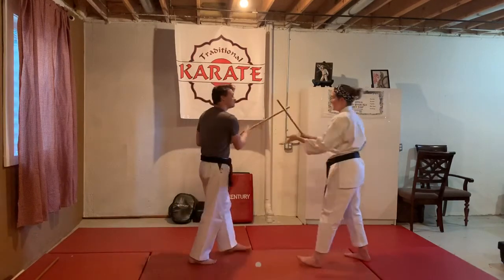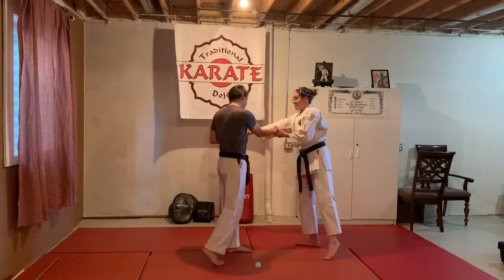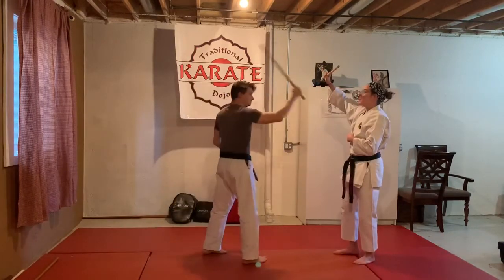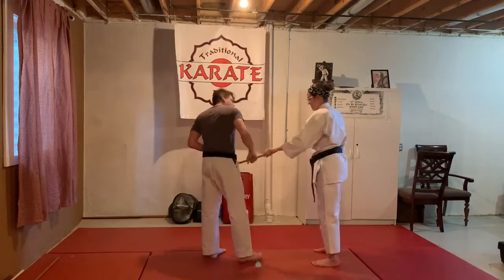Eleven comes in, I block it, I'm going to turn it so palms are up, I send it through, and it flies out of his hand. Last one is twelve — twelve is like five — so he comes for the overhead, I'm going to block it, I touch wrist to wrist. From there I step in and do my disarm, just like that.